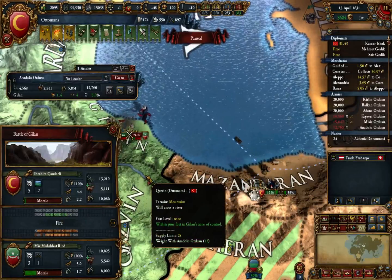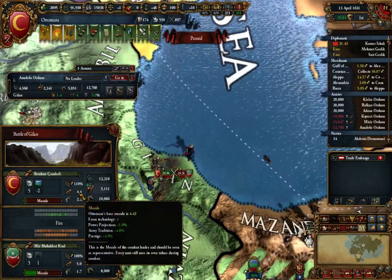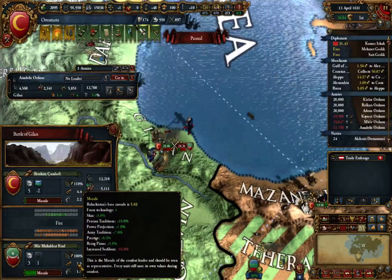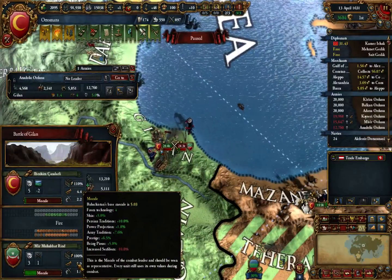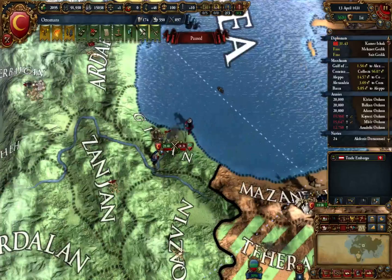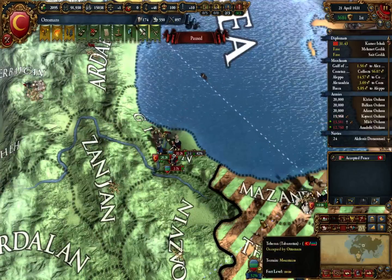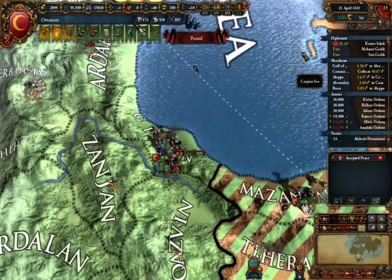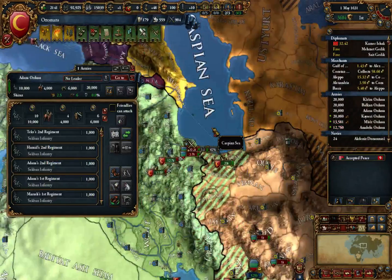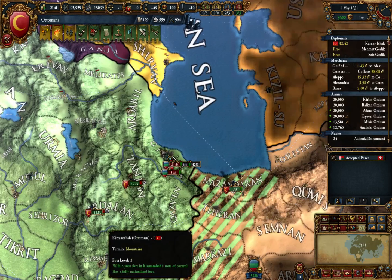The numbers are actually quite irrelevant - I'm a fucking idiot. So Taberistan, most annoying enemy. He has better morale than me as well from technology. Defensive, being pious, prestige, Persian traditions - nope. I do need defensive ideas. Then I finish that siege. I'm going to attack that right now and hope it falls. He's going to get Gilan and then be an annoying bastard. Nope - he didn't get Gilan.